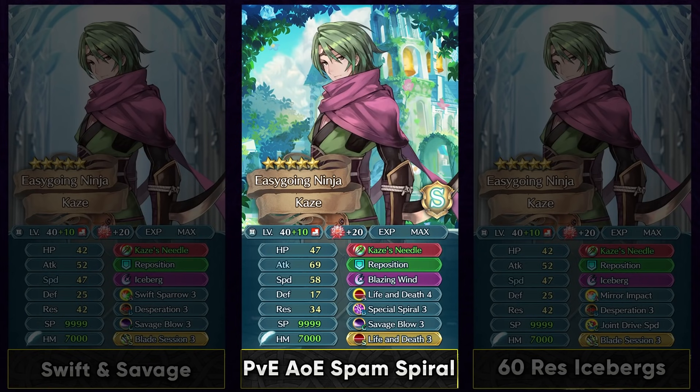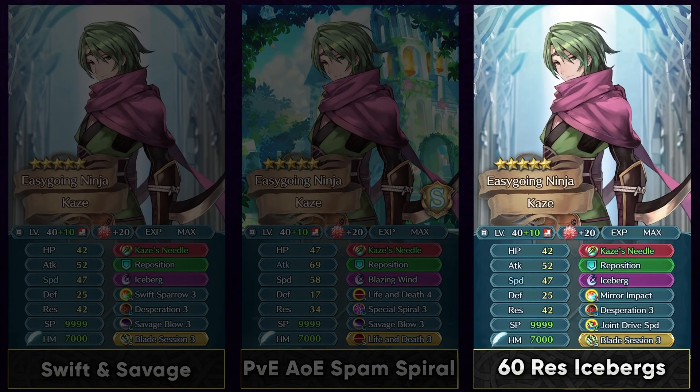If you're a big fan of Kaze, you can use this build to beat a lot of Abyssal maps with just three dancers. You can also use him with Mirror Impact to give him a lot more resistance, boosting his damage output with Iceberg. That's definitely the stat you can stack up, and he can be pretty fast even without Sparrow — you can just run Joint Drive Speed and Blade Session to boost it. So he's gonna be really fast to make use of Desperation and fire off Iceberg from his effectively 60 resistance.